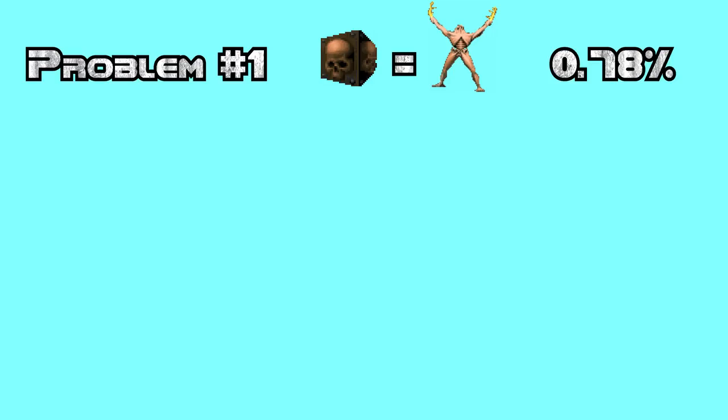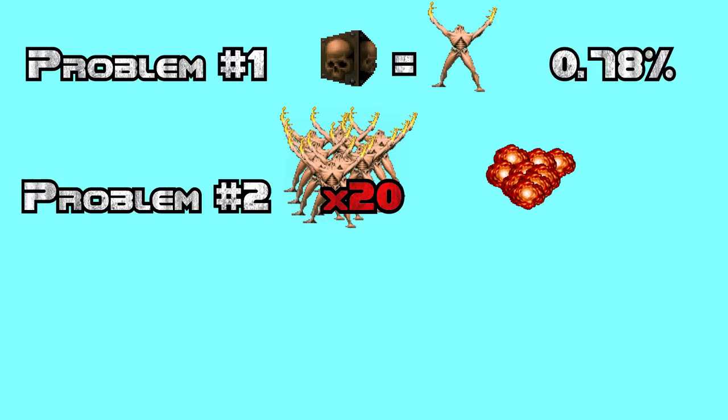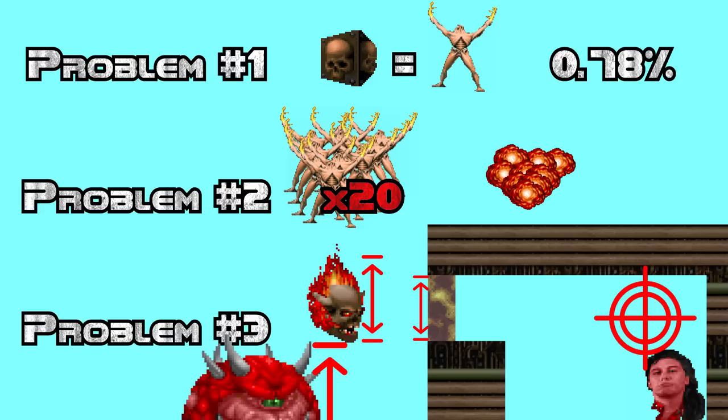Not so fast. There are several problems to this approach. Problem number 1: the probability of an Archvile spawning is less than 1%. People have played the entire map several times and beaten the game without ever seeing an Archvile. Problem number 2: the Archvile attack deals a low amount of splash damage — it might take more than 20 Archvile explosions to kill the Icon of Sin. Problem number 3: the small gap inside the brain of this wall is not large enough for Doomguy or any other enemy to pass through and get into the target position. Seems impossible, doesn't it?